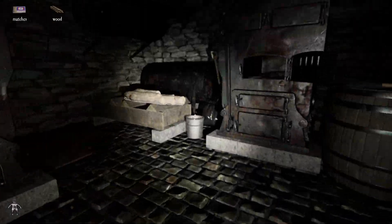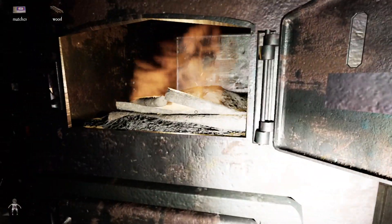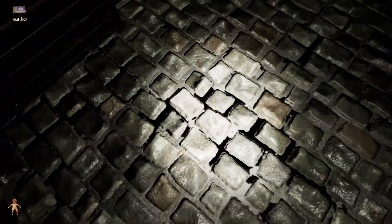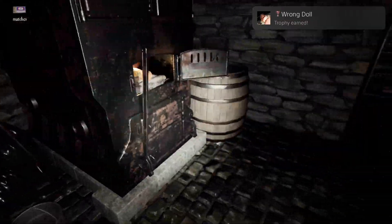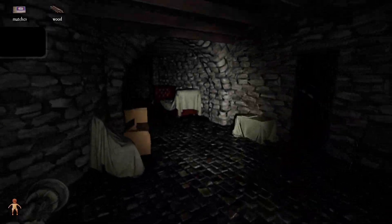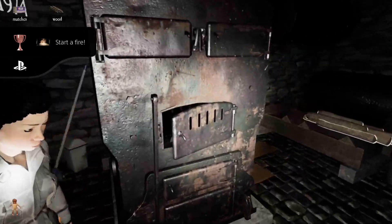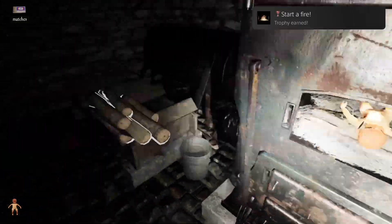Burning the incorrect doll in the furnace will allow the girl — Emily — to regain her health by one increment. But that's also one less pacify doll on the map to help keep you safe. There is an achievement for burning the wrong doll, so if trophy hunting is your thing, there's an easy one for you. I got mine naturally just by not knowing what I was doing.